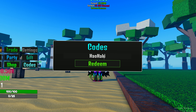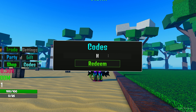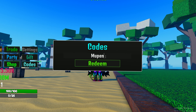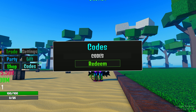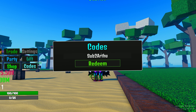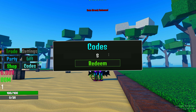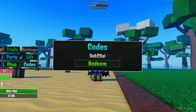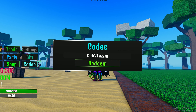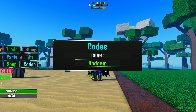The thirteenth code gives you 15 million. The fourteenth code is 'update 4'. Codes 15, 16, and 17 each give you 15 million in-game cash. The eighteenth code is shown on screen. The nineteenth code is 'sub to phase m' — this gives you 1 million in-game cash and 500 diamonds.